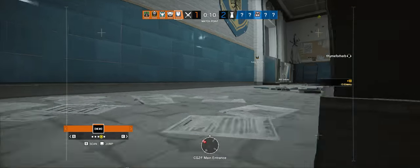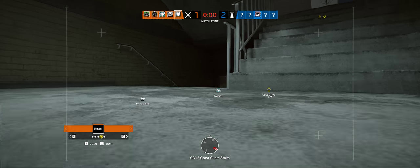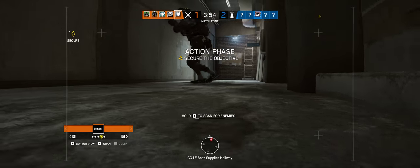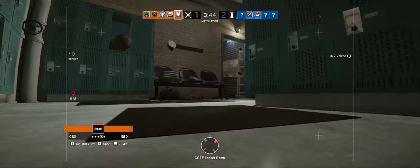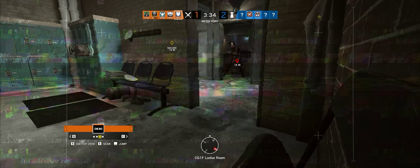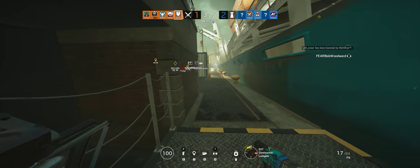10 seconds — good work, the biohazard container has been located. 5 seconds to insertion. Biohazard container located, proceed to its location. The textures look so good, I'm gonna lick them. Okay, they've got Mutes everywhere — be careful. Mutes and Lesions. They've got a mirror somewhere.